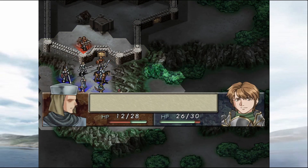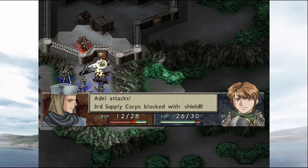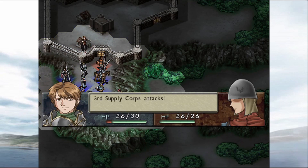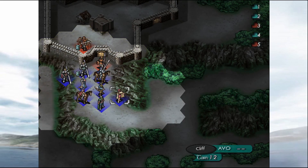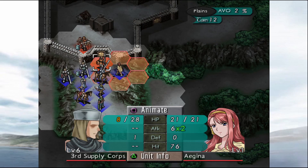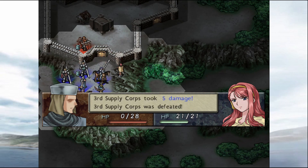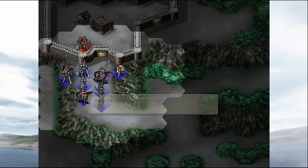Slim Spear again. I can go up here and blast this guy with Idina — she's got a blast spell. Come on, please hit it — yes! Good job, Idina, another kill for you.